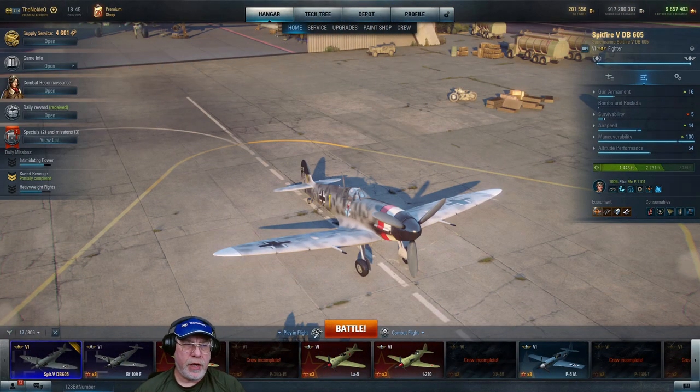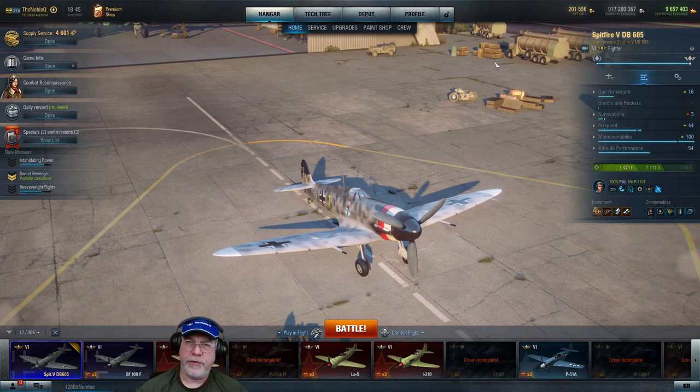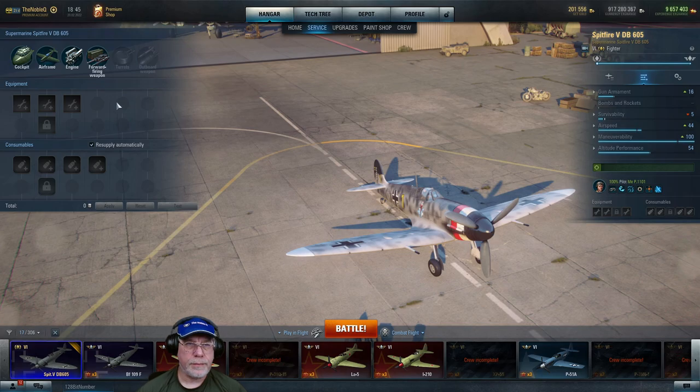Back on the tarmac with the Spitfire 5 DB605 — first thing to note is this aircraft is specialized, meaning I have all equipment and consumable slots available. In stock configuration, one equipment slot on the airframe would be locked, and of the five consumable slots one on the airframe would also be locked.